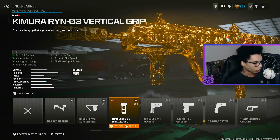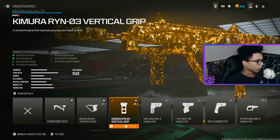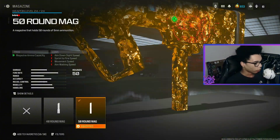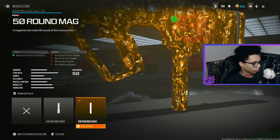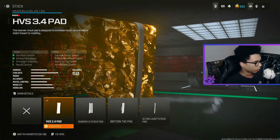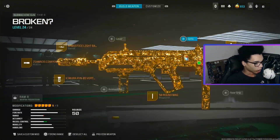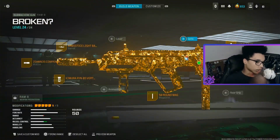For the underbarrel we are using the Kimaru RYN03 Vertical Grip for gun kick control, vertical recoil, aiming out of sway and fire aim stability. For the magazine we are using the 50 Round Mag, and for the last attachment we are using the HVS 3.4 Pad for gun kick control, aiming out of sway, fire aim stability and recoil control. That right there is the RAM 9 class, let's get into the secondary.